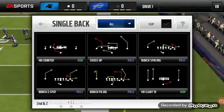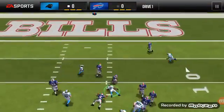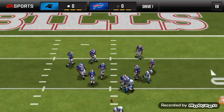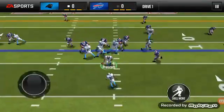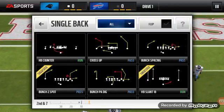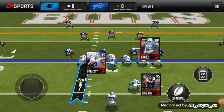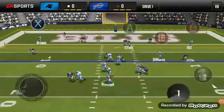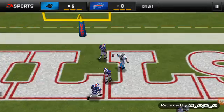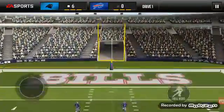There we go. Halfback slant is another good run. I'll run halfback counter. Here I will run this play — this is another good one where the fullback tight end is usually open, as you can see there. We do get a touchdown on the last drive of what I was going to be showing you guys as far as head-to-head strategy tips.